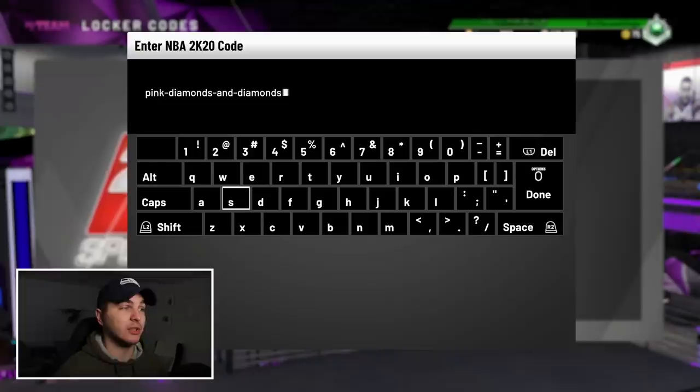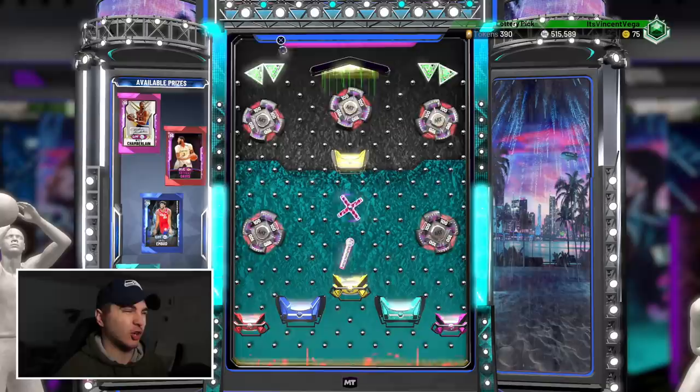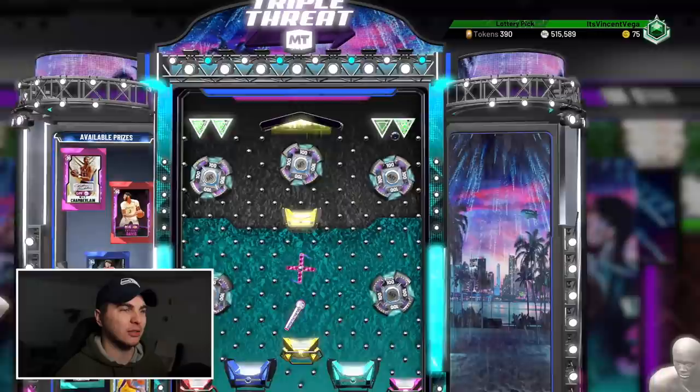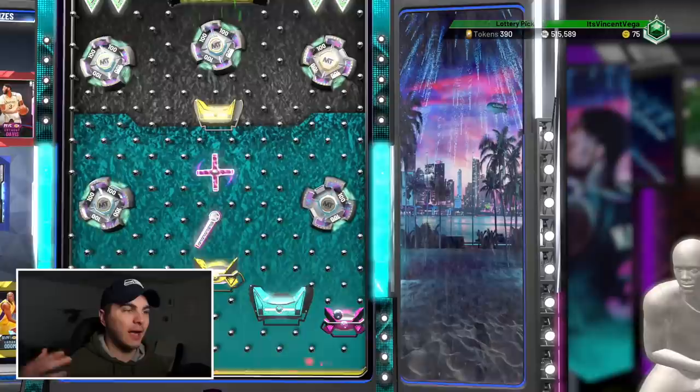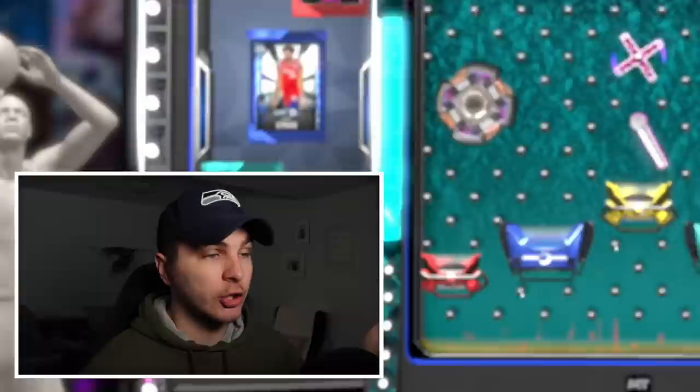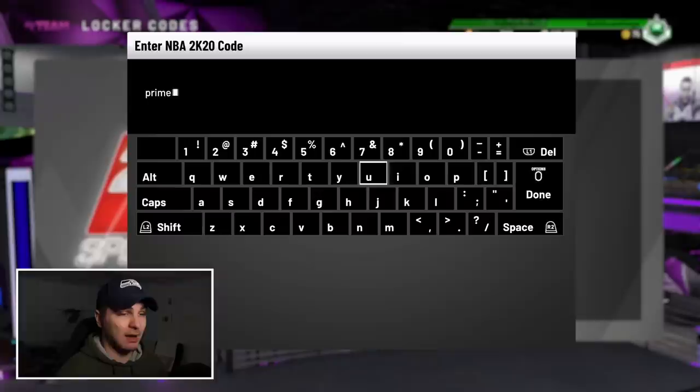On to the next code — this one's actually interesting because it guarantees you something reasonable: pink diamonds and diamonds. The board has Wilt, current Series 2 Anthony Davis, diamond Joel Embiid, diamond Lamar Odom. None of these cards are going to sell for a lot. I want the Wilt. And it does land on Wilt — probably the most expensive one. He goes for maybe 10-15k, so I'll hold onto him for a bit since his price probably dipped with this locker code.